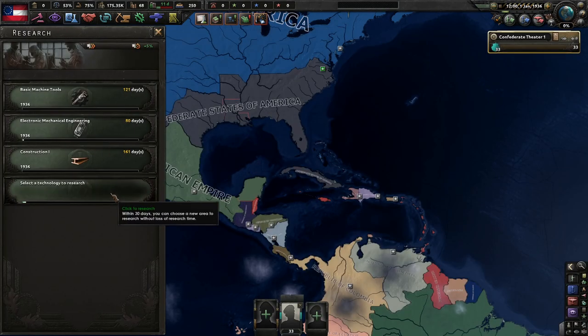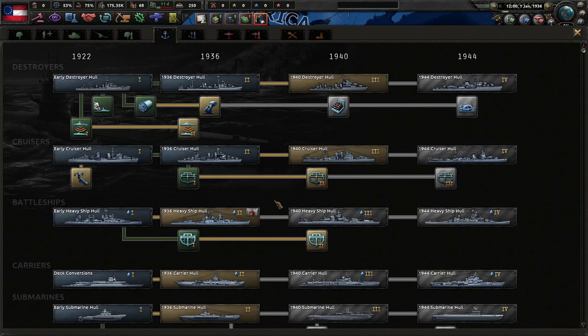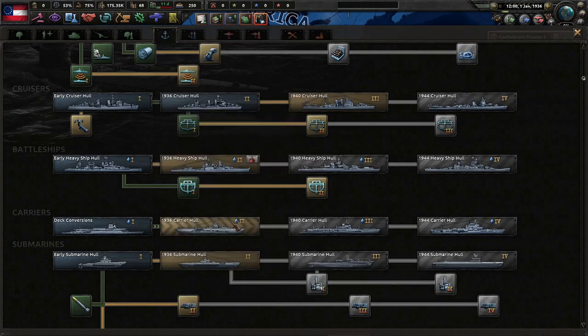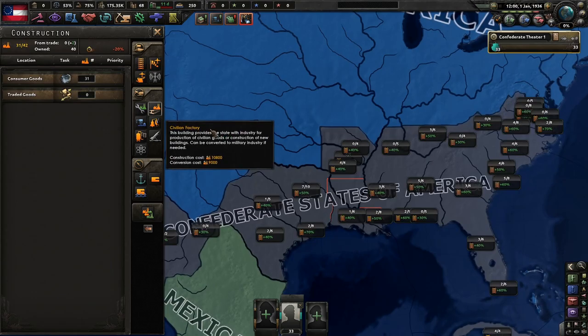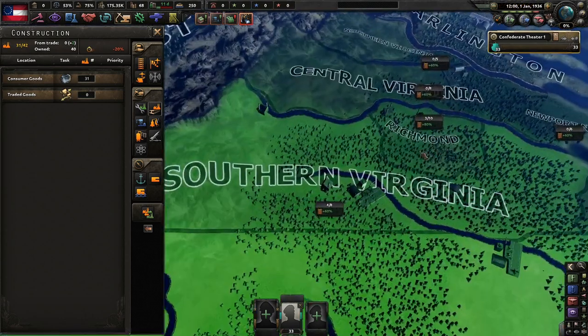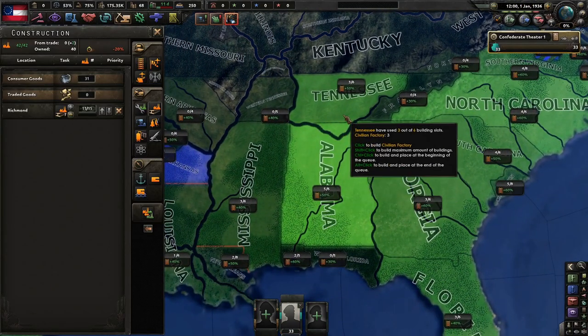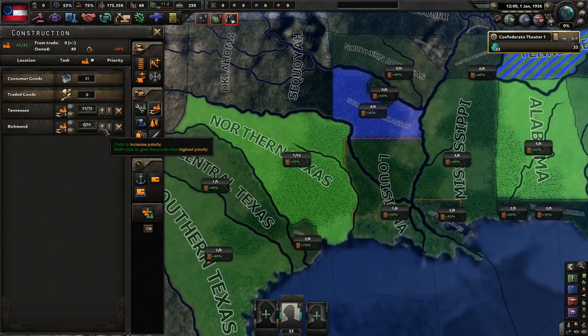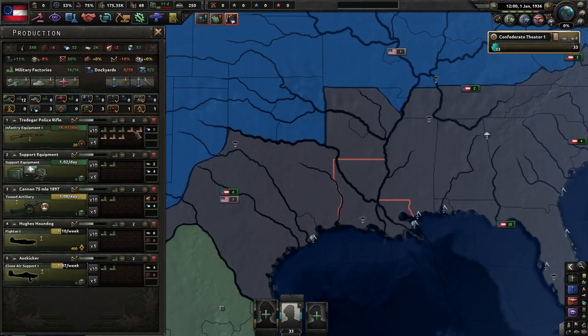You don't want to go back to old vanilla HoI4 where you have 70-day long focuses — that's so draining. I'm going to focus on carriers in this campaign. We're going to build up some good old civilian factories because I love my civvies. I'll put them up top because we're going to be building a lot, and that's the key to this mod.